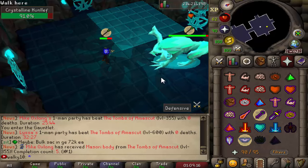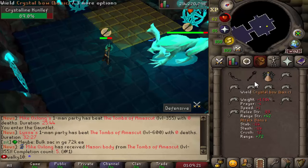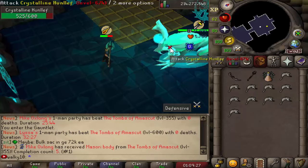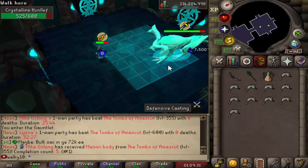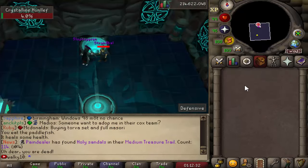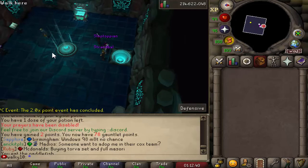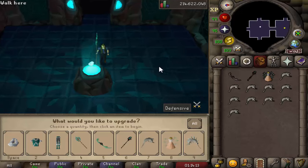They also switch prayers as well which is very important. You see that animation — it attacked with Magic and it's also switching prayers. If you miss those switches, that's pretty much GG. We died, but it was actually very very close for a first attempt. We earned two points from that run and have a total of 78 Gauntlet points now.